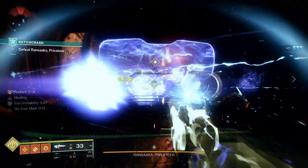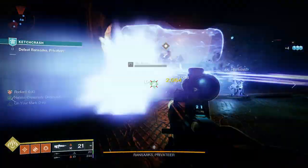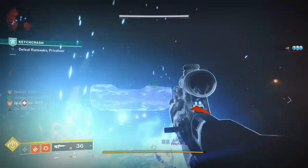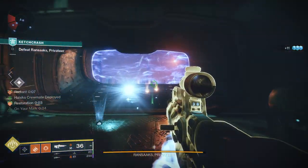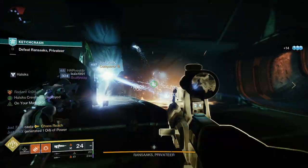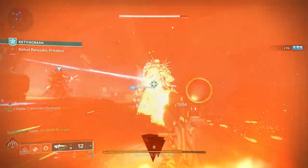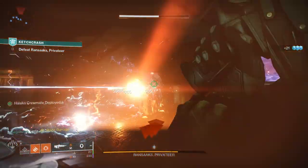Assassin's Cowl is one of the best hunter exotics and today I'm going to show you how to build an effective endgame Solar 3.0 build that's going to have you punching your way to easy loot. I'm going to show you the Solar 3.0 setup, the weapons, the mods and armor so you can scorch, ignite and burn all the enemies that dare to get in your way.